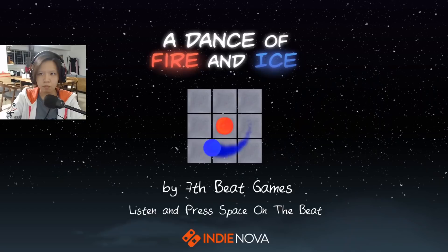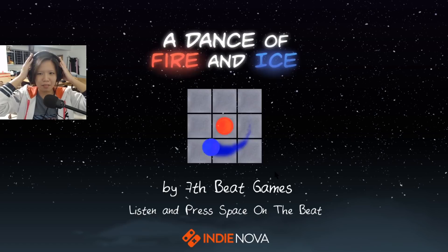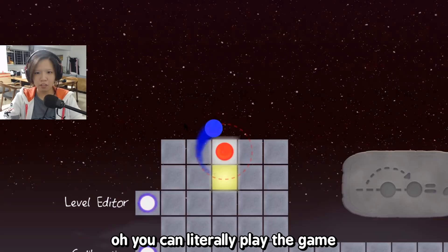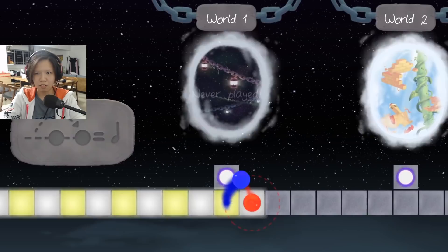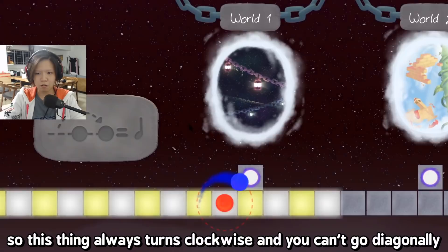I take my glasses off and suddenly everything is just really blue. So let's get started. Oh, this is loud. Listen and press space on the beat. I think I've seen some videos of this game. From my understanding, the game only needs one finger to press. Level editor — oh, you can just really play the game while you select stuff. Okay, so it's like just climbing a ladder. Oh, you can just change directions like that. So this thing always turns clockwise and you can't go diagonally.